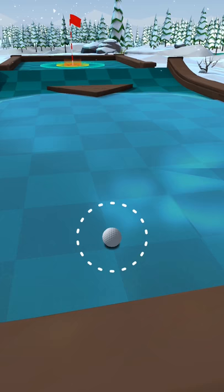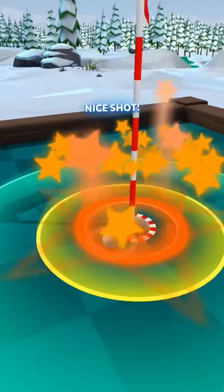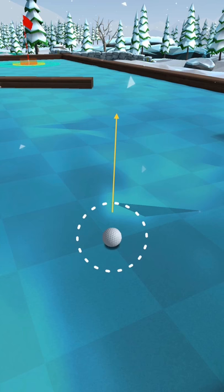Since our ball is on the left side, we're going to go to the right side and hit it at the end of the ramp with orange — just like that, almost.